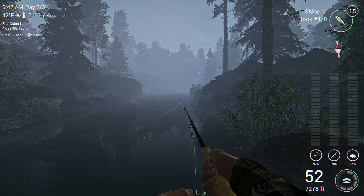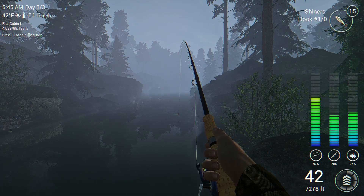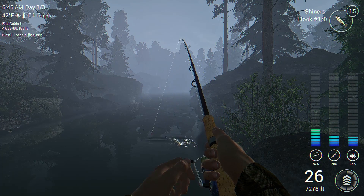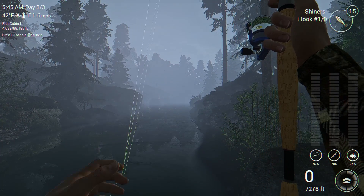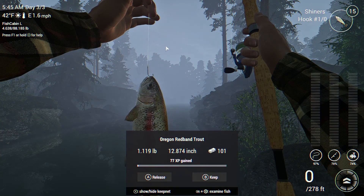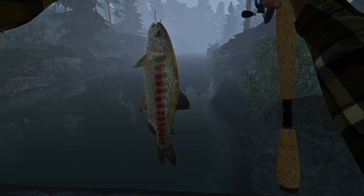I've got to cast it out here in the stream. In this stream you will find cutthroat trout, sometimes rainbow trout, and Oregon Red Band trout — all three of them like to hang out in here. We got a fish on! All three of the trout like to hang out here, and it's just a matter of luck as to which one you catch. And look at that — we got ourselves an Oregon Red Band off of a shiner here on the creek side.